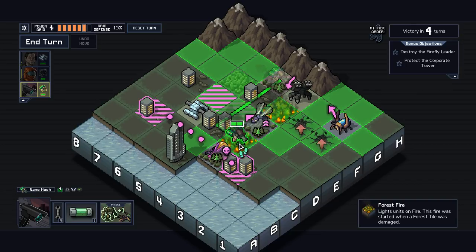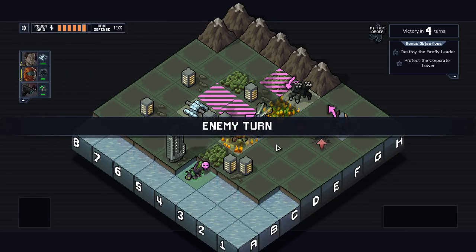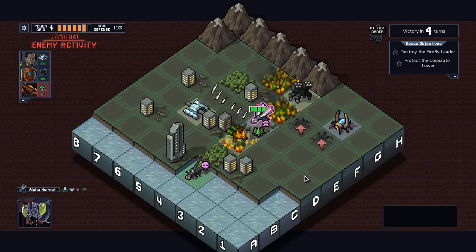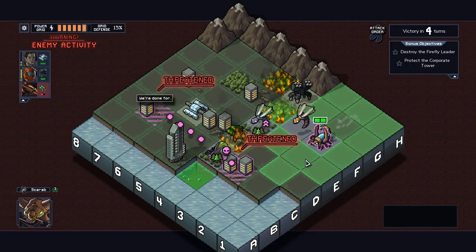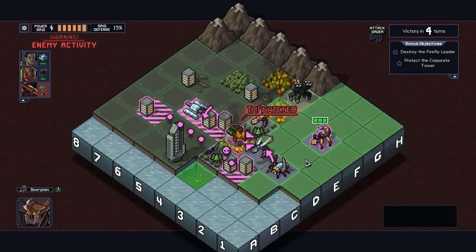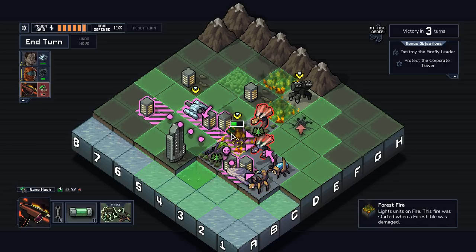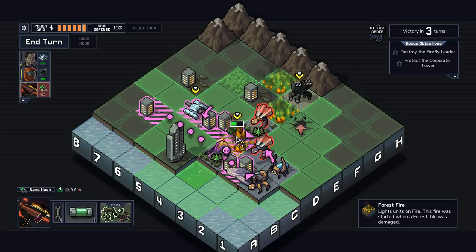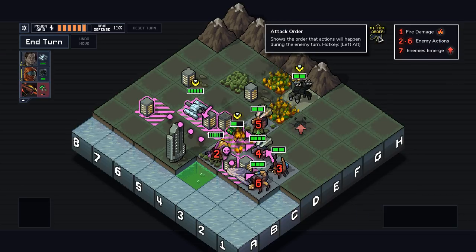Okay, this does set the Nanomech on fire, which is a thing we're going to have to deal with. And now we have four enemies in addition to the leader. This is a bad scene. How do we deal with this? How are there spawns? You are killing me, game.